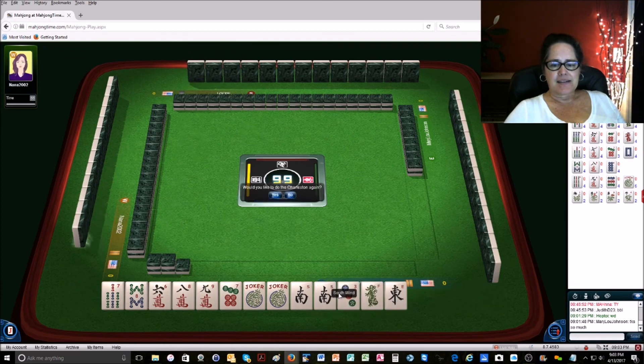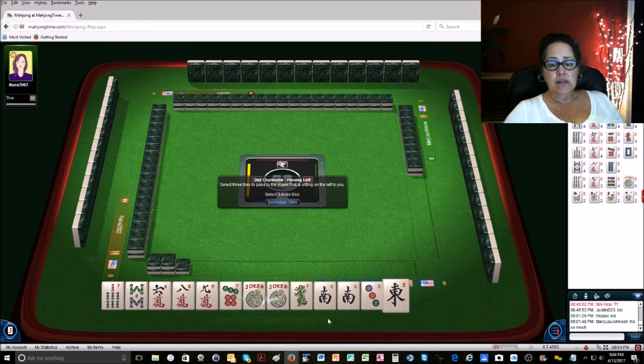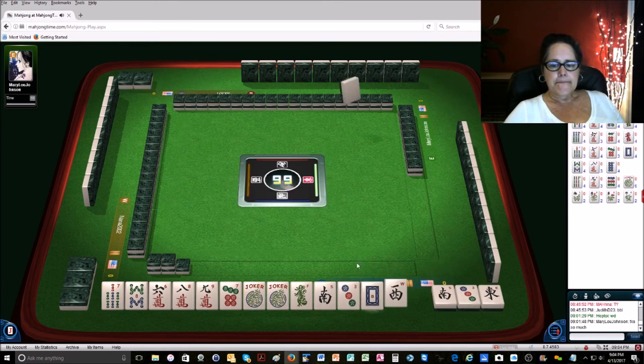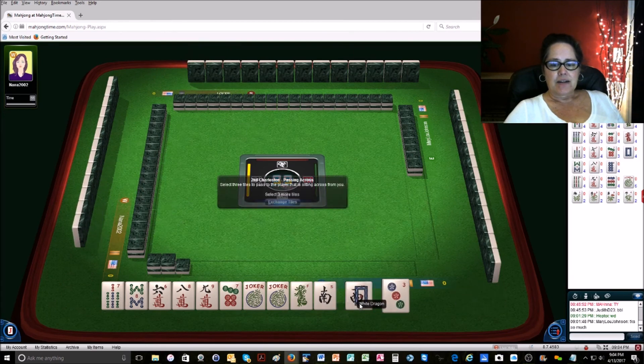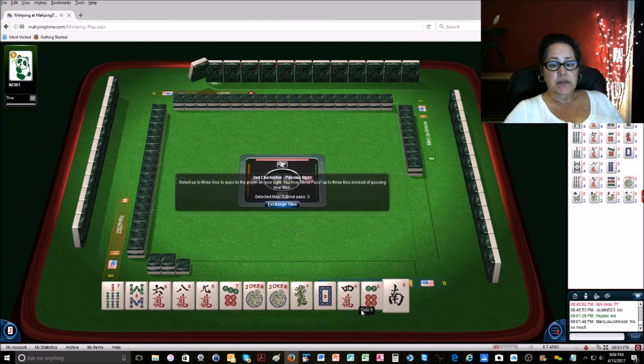We got east and south, so we'll get rid of the 3. We want to do the Charleston. At this point, the green we may use, because we do have a bit of consecutives running here in one suit — we could use that last hand under consecutive runs with dragons. So we're going to do south wind, 3 dot, east wind. We got 3 dot, west, and a white dragon. We'll keep that, and then throw the southwest 3 dot. We still have no multiples — it's all singles. We just picked up another tile in our range.